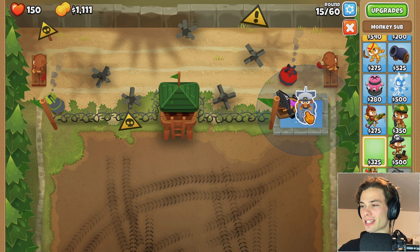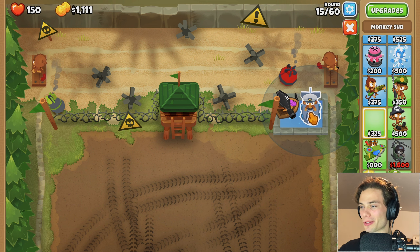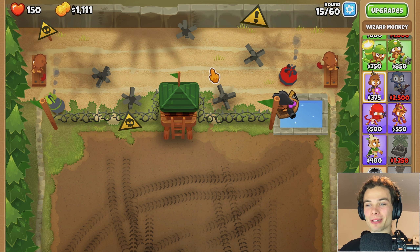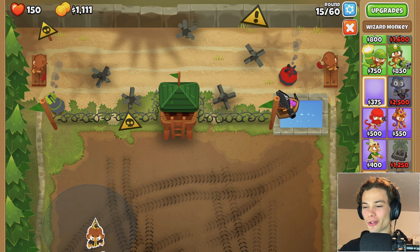I guess if I did get a sub - wow, the sub looks massive. Why is the sub so massive there? I guess the Buccaneer, just before it's upgraded, looks not as big as I thought. I'm still so disappointed that there is nowhere for me to place a wizard monkey. It'd be so good, but I can't believe there is nowhere for me to place it besides this big dirt patch down below.